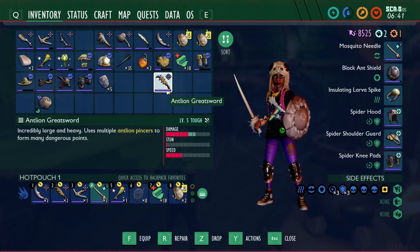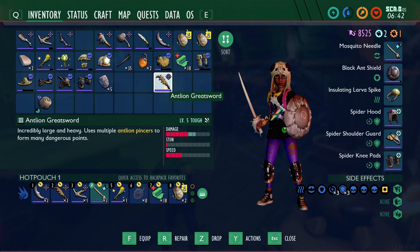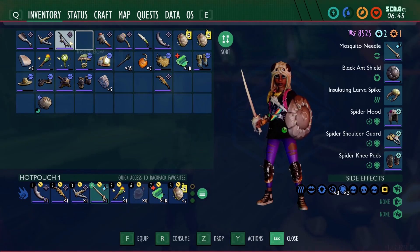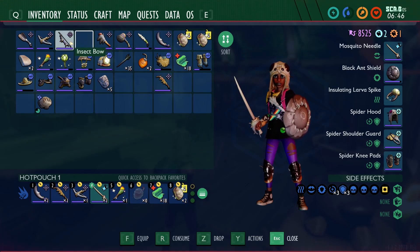Any recommendations on what we should put on the greatsword? Let me know in the comments below - same with any of these weapons that I've got. If you've played this and passed this point, what are your recommended upgrades from here on in? What do you guys use? What armor are you guys using at this point in the game - just before we get to the tier 3 stuff?